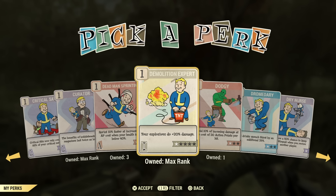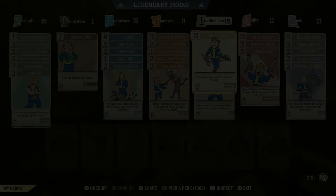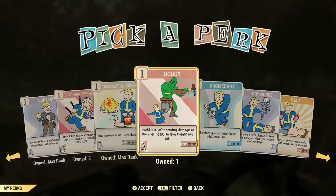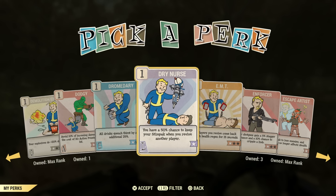If you want a little bit of extra damage, this is why people go for the explosive effect on guns — a lot of it is because of this perk card adding that little bit of extra damage. Dodgy — I've tried it and I didn't really notice it working too well; I wouldn't really use that perk. Dromedary — drinks aren't really a thing to worry about anymore. It's so easy to get purified water.